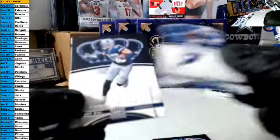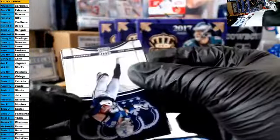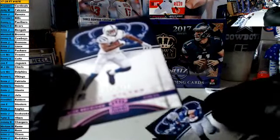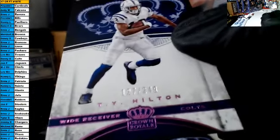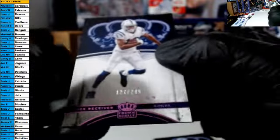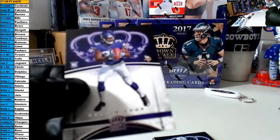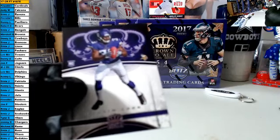Todd Gurley, Jordan Matthews, Jason Witten — our parallel is a TY Hilton, a pink parallel out of 249 for the Colts. That is Donnie. And our rookie is a Dalvin Cook rookie for the Vikings. Nice card — congrats to the Vikings owner, that is Kenny.